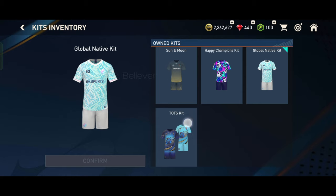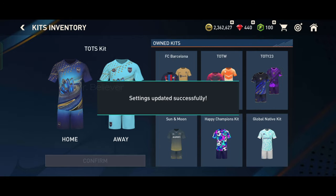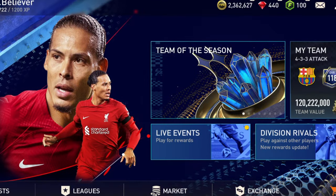You can see here there are different jerseys for home and away, so you will be able to see different jerseys on the home and away ground. Simply click the confirm button to finalize your jersey selection.